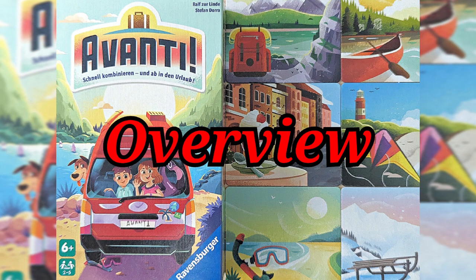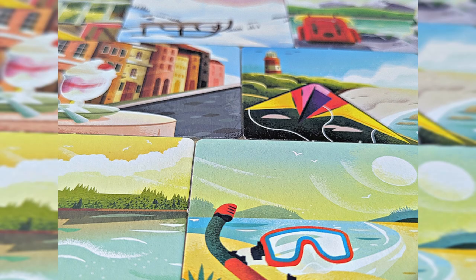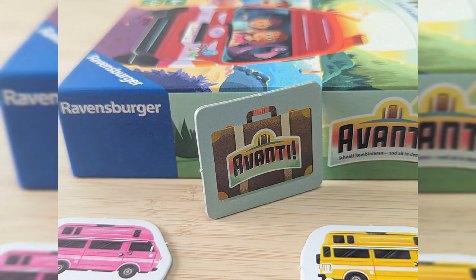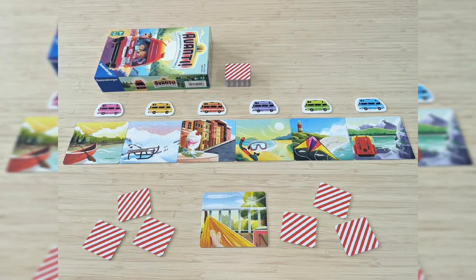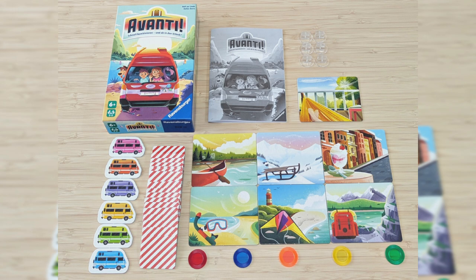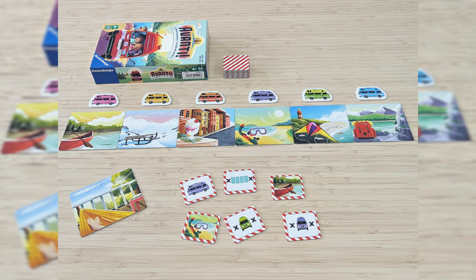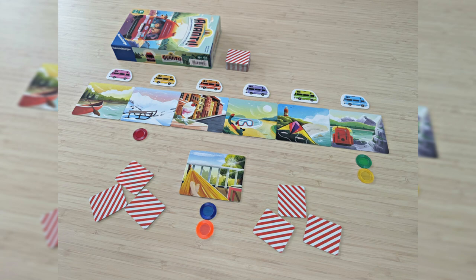Hey everyone, welcome back to another episode. Today we're looking at Avanti. This is a real-time party and deduction game with voting, for two to five players taking around 20 minutes to play. The game is designed by Stefan Dora and Ralph Zerlinde and is published by Ravensburger in 2024. Let me teach you how the game is played and I'll give you my final thoughts afterwards.